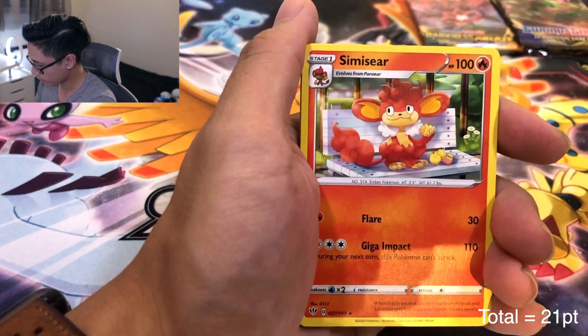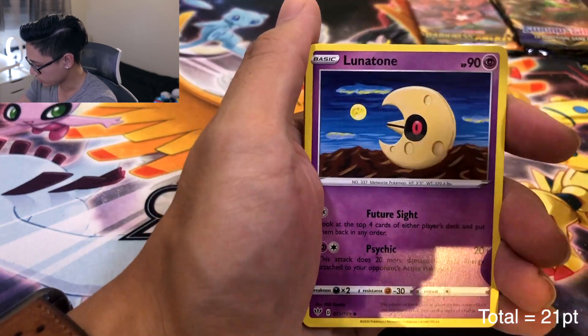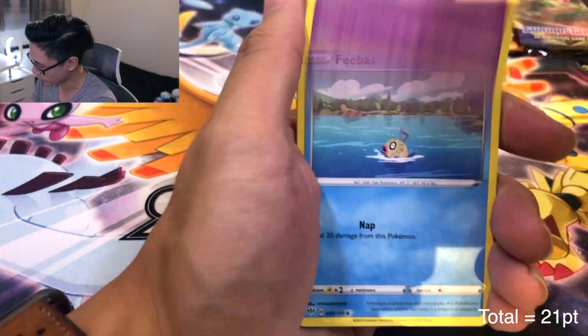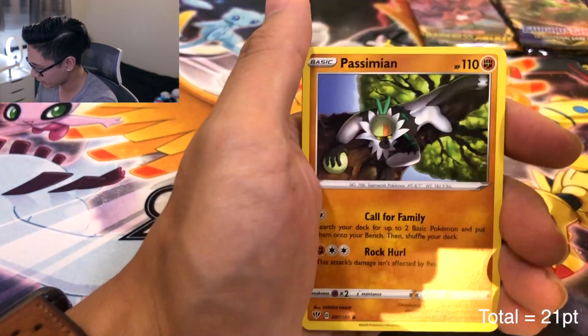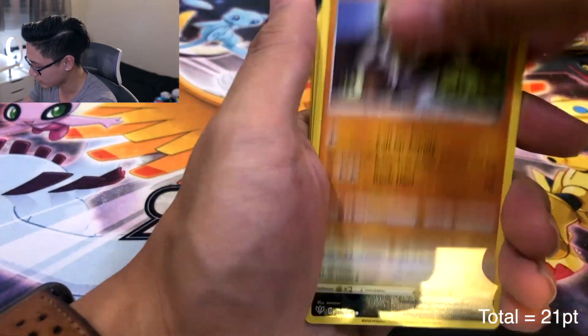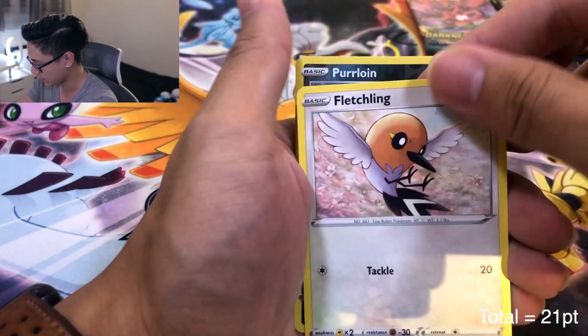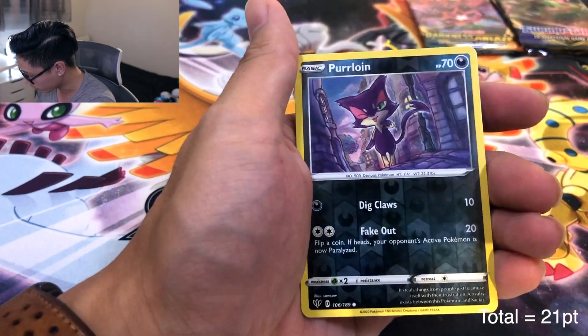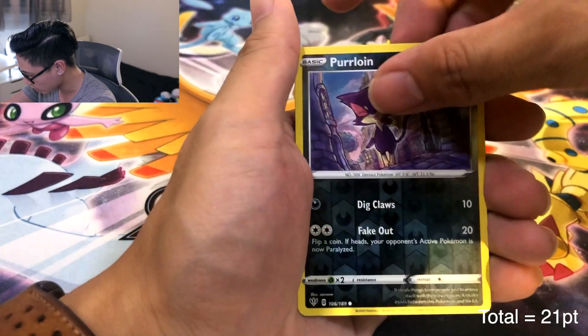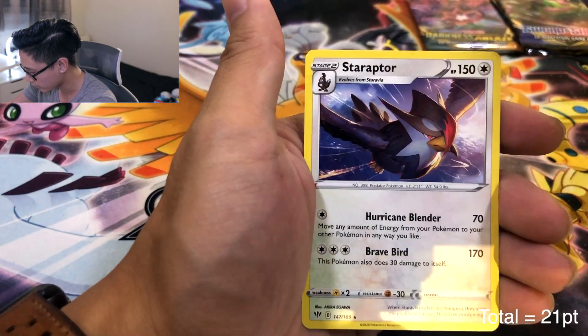Darkness Ablaze: Vibrava, Simasir, Lunatone — looking in the mirror because he's looking at the moon, that kind of rhymed. Phoebus drowning, and his move is Nap — that's why he's drowning, he's not paying attention. Passimian, Fletchling, Purloin — and a Starraptor non-Holo. Finesse me with the Reverse Holo, because you can't see the holo on here.